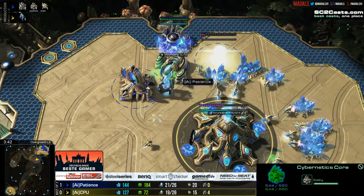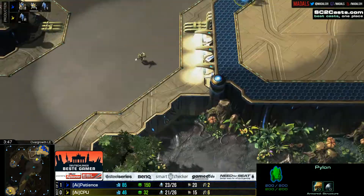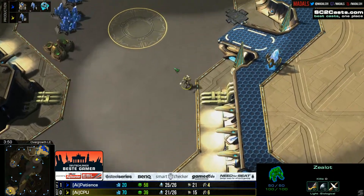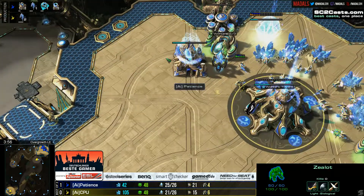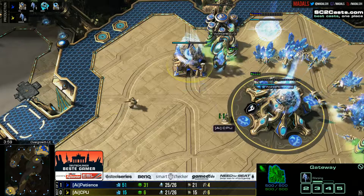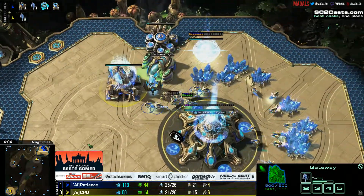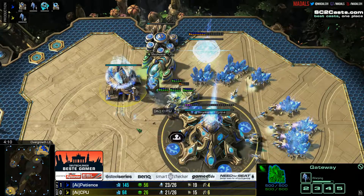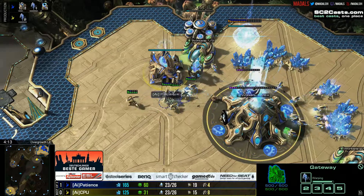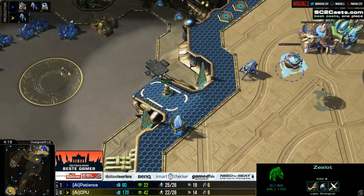Patience needs to get out some units pretty damn quick. He's waiting to start up that stalker first — he skipped the zealot, and that could hurt because the zealot is already coming in for his opponent, charging up that ramp. Chrono boost coming down on that first stalker, which is going to be helpful. Very aggressive play out of CPU. Patience goes for the surround on the zealot — doesn't want it getting away — and will sacrifice a couple of probes in order to try and trap it, so that the stalker and Mothership Core could deal with it.